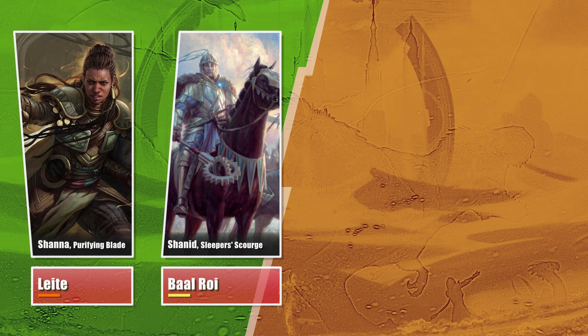Heller created a Myrius Scholar of Antiquity, a Gruul artifact-based storming list attempting to ping his opponents to death.